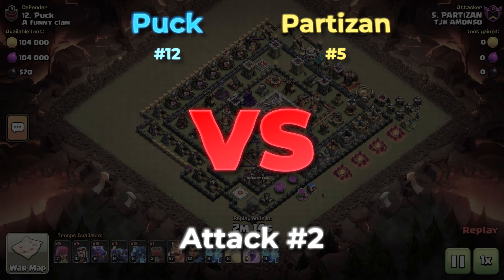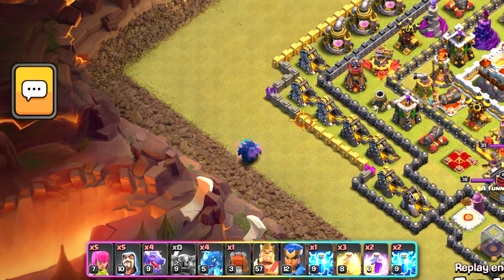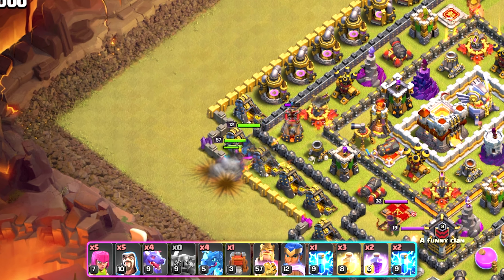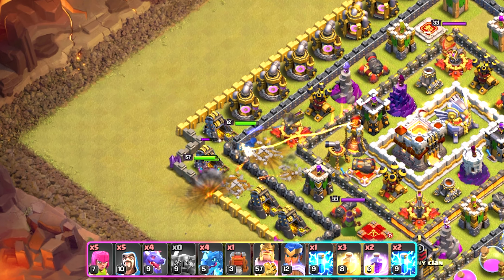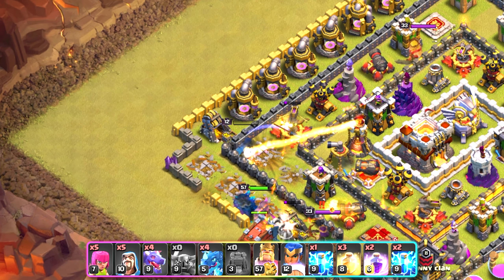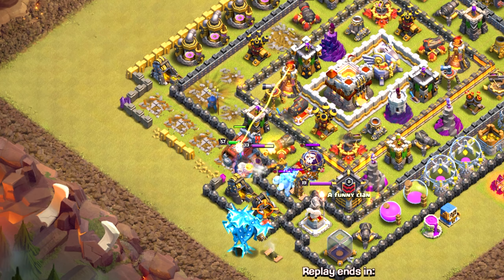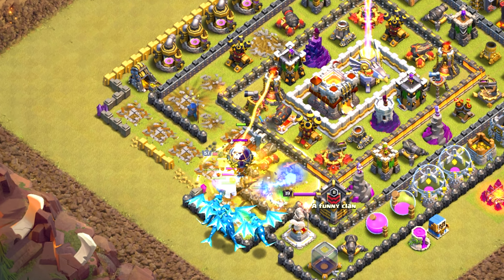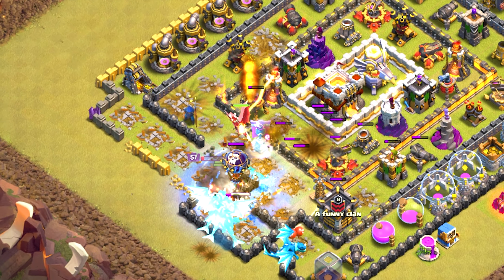Coming attack number two: we've got Partisan. I don't believe he purchased his account — I think he's just a turbo noob. This man has Town Hall 13, and to be fair he doesn't have all his heroes, so it's not a super fair battle. Still, he sends his champ straight into a single inferno — a champ should be able to handle most of a Town Hall 11 base.